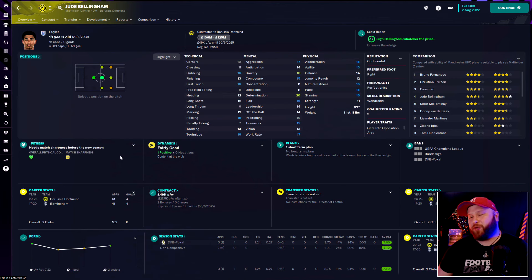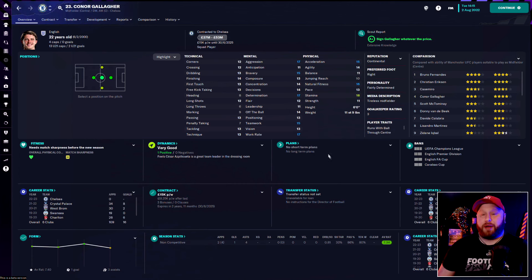Those are our three positions sorted, but with a couple of players having left and a bit of extra cash, we might strengthen the midfield. Jude Bellingham would be an incredible signing but the money they want just isn't doable — maybe in a year or two when we're looking at those finishing touches. A more budget-friendly option at around 40-45 million was 22-year-old Conor Gallagher, who after his fantastic season at Palace has had a decent upgrade. Very well-rounded with great physicals and an incredible mental game — but he's not really the specialist creative or defensive midfielder I'm looking to bring in right now.